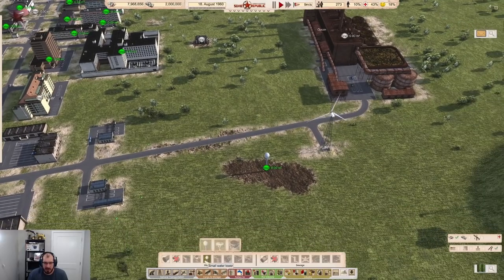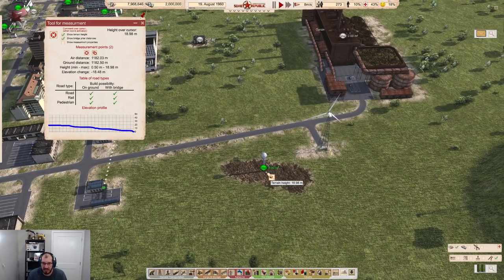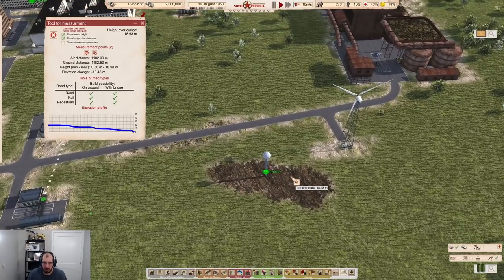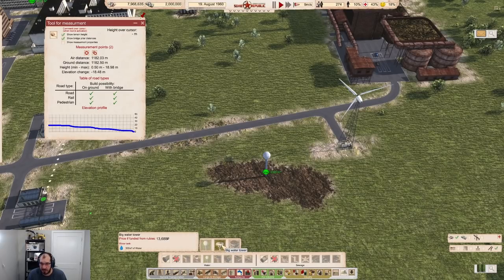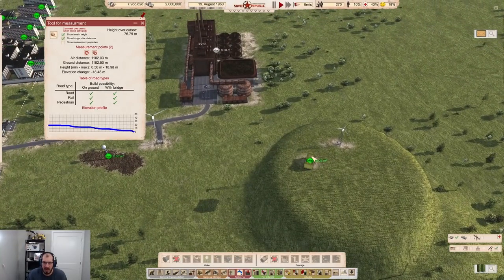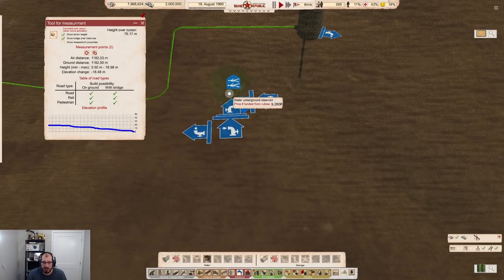The small water tower is about 30 meters high — that's important. So if your terrain height is 18 meters, add 30 meters and you're at 49 meters total effective height. The big water tower is about 50 meters, and there's a water underground reservoir that has zero or negative height but will still flow downhill if placed on a hill. If you're in a situation where you can't rely on height difference because your map is too flat, there are pumping stations available.